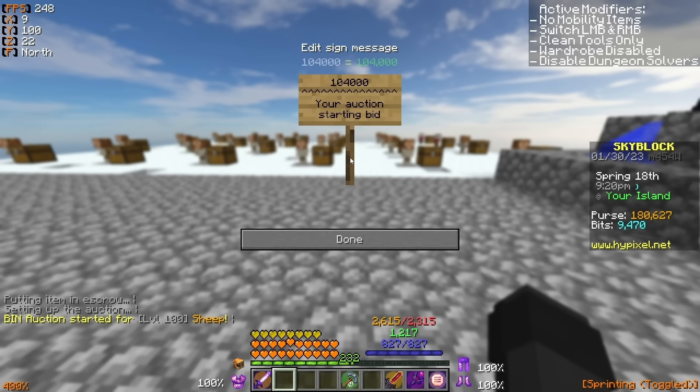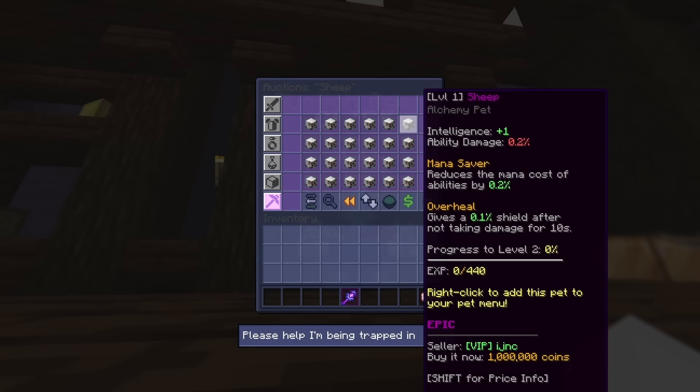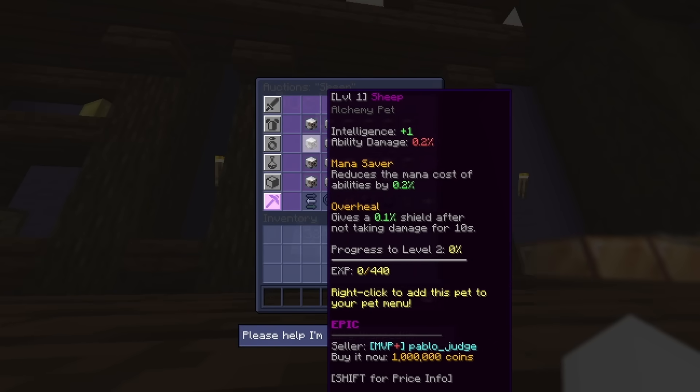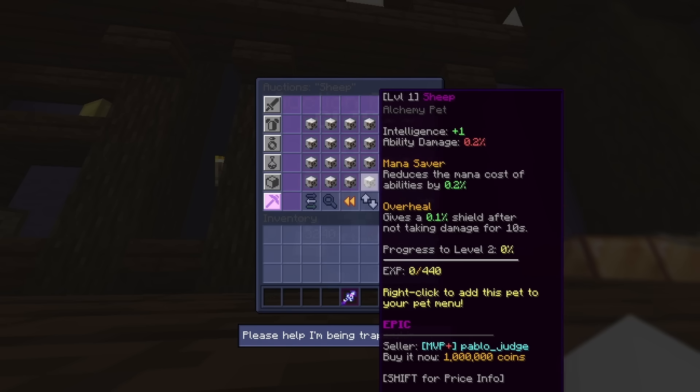For this video, I'm going to be covering sheep pets as they are the most reliable pet, they tend to stay at the same price all the time, and they're also the cheapest pets, so for most players, you'll likely be able to actually afford the sheep pets at the start of your alchemy 50 grind.